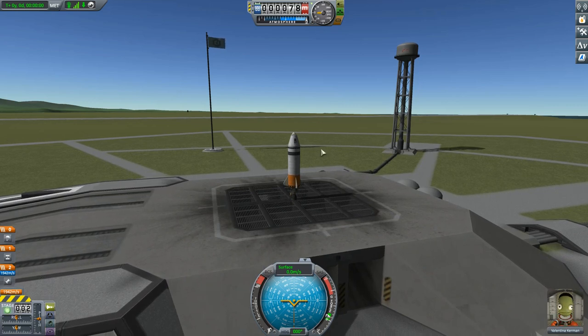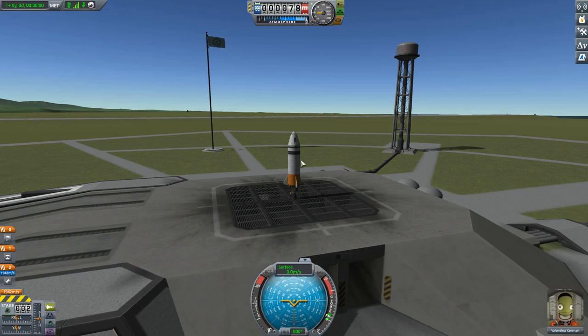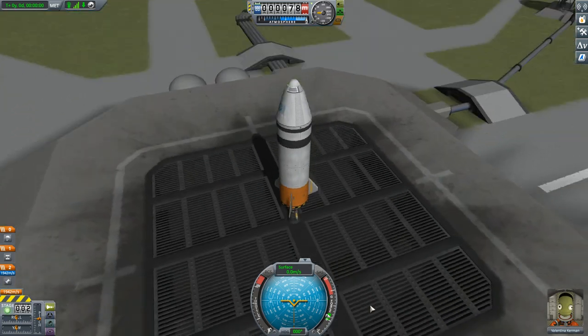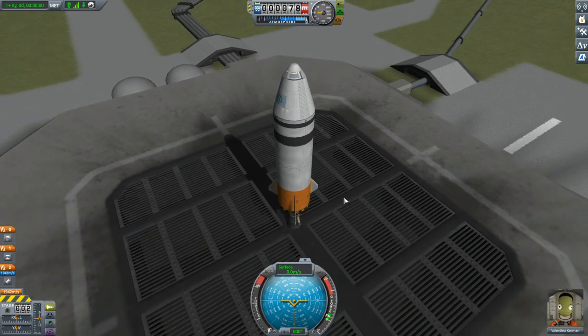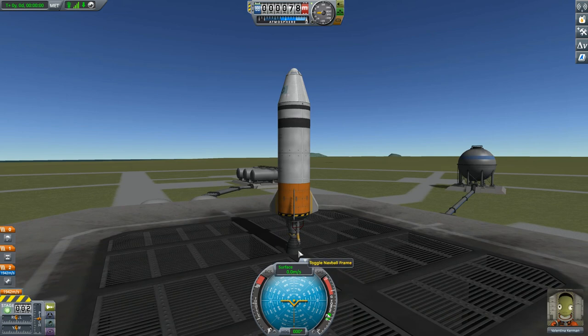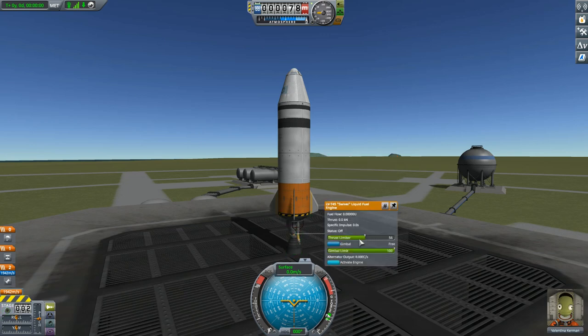Here we have Valentina sitting inside the Mark 1 cockpit, once again on top of our little rocket. Although this thing does not look like much, it is fully capable of getting itself into space. I've taken off all of the science — we're not doing any science this time, I just want to talk about flight controls. What makes this different from last episode's rocket is down here at the bottom: instead of a solid rocket booster, I have the LV-1045 Swivel liquid fuel engine, running on liquid fuel and oxidizer stored in these tanks. I've also tweaked down my thrust, just like last episode, to control my thrust-to-weight ratio.